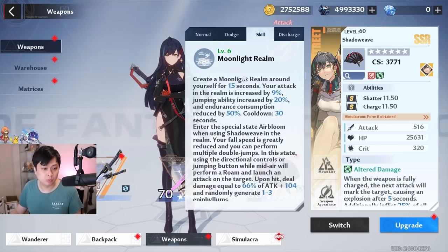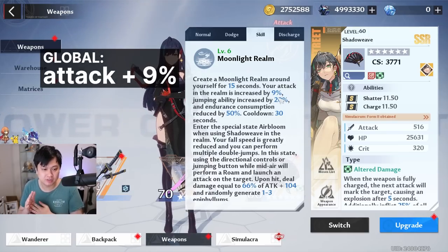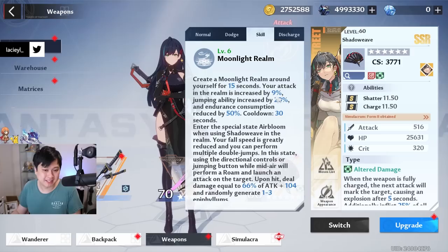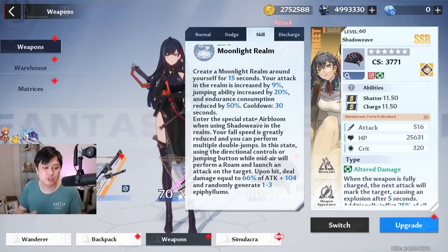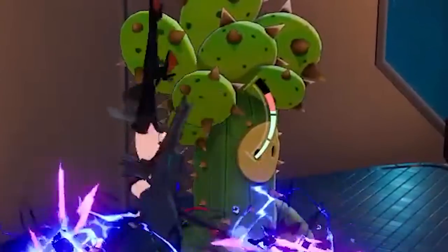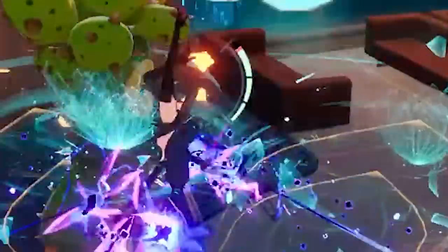Next, let's talk about her weapon skill, which is Moonlight Realm — the field I just showed you. When you use this field, it lasts for 15 seconds and your attack in the realm is increased by 9%. This is a little different from the CN version where it was damage and 10%, but I think it's an appropriate nerf. She is still an insane powerhouse even with a lot of her stats getting cut. She also has jumping ability increased by 20% and endurance consumption reduced by 50%. That endurance reduction is probably the most important one — without the Moonlight Realm, Samir consumes a lot of endurance, but after you put down the field, watch the endurance consumption — it is like half.